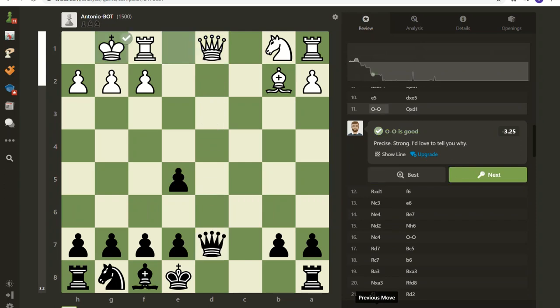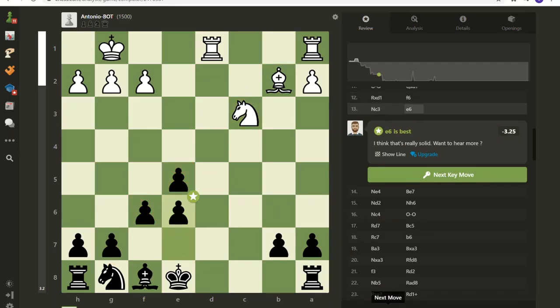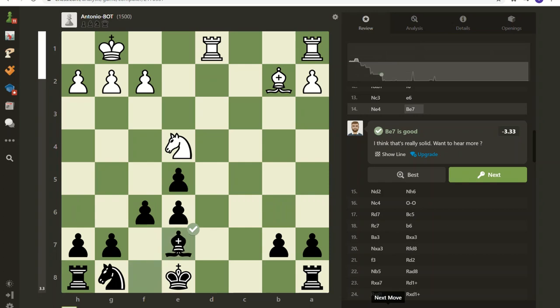I assumed there'd be a queen exchange and then I'd lose my right to castle, but Antonio didn't take it, so that's fine. I wanted to get this pawn protected. I like this square as the best square for the knight to get out there, but I had to protect this pawn because it was under attack. My goal right now is to develop these other two pieces — get them working, get them out there — and I'm still trying to control the center.